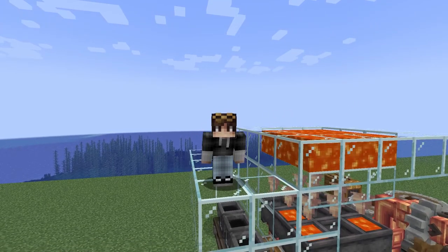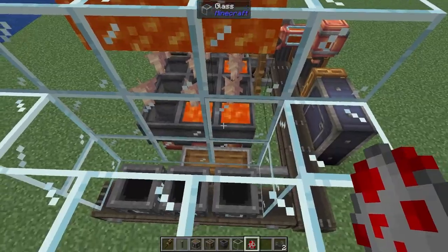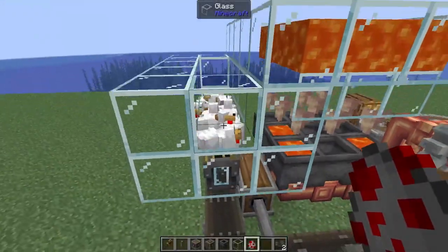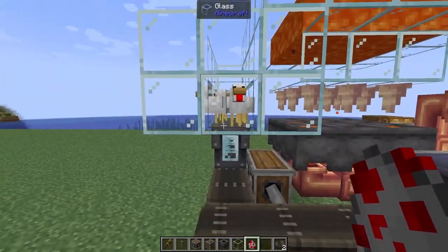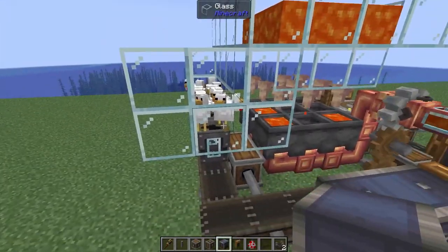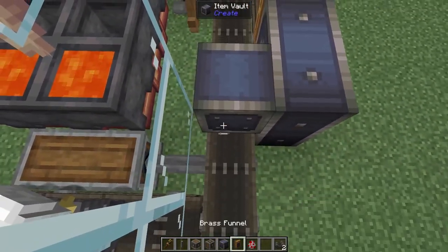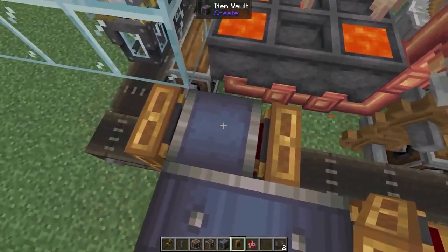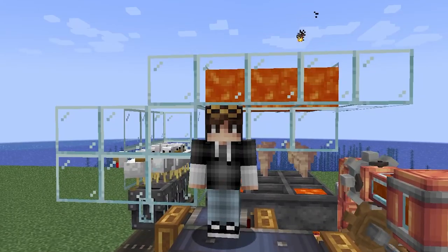Did you know that it could take up to 10 minutes for a chicken to lay an egg? And since we want to produce one blaze cake every 50 seconds, we're going to need on average 12 chickens. So we're going to be using 12. Now, of course, some of these chickens will lay eggs every five or six minutes — we are going to go for the worst case scenario where all chickens take 10 minutes. But since we are going to be producing more eggs than we actually need, we can go ahead and add in an item vault with a funnel on one side and a funnel on the other. We now have a stockpile of eggs.